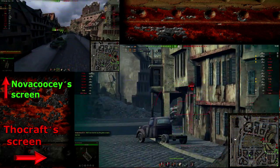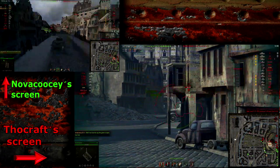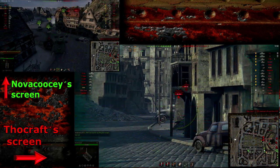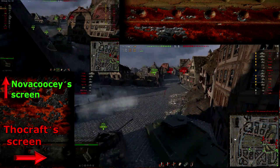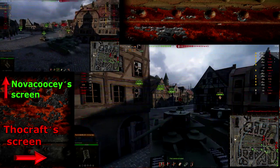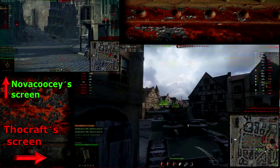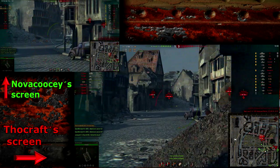The enemy OI gets spotted and I'm able to penetrate him frontally, because the gun you get when you buy this tank is a 100mm gun with 175mm of penetration. I know the OI has 150mm of armor, so if I aim at those rectangular weak spots I can penetrate them. There's Jova Kosi sitting next to me and we are in a great position.